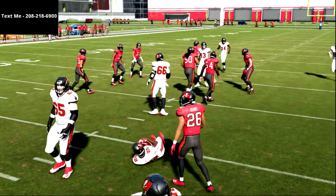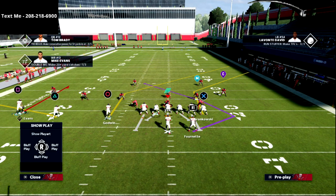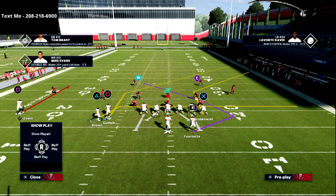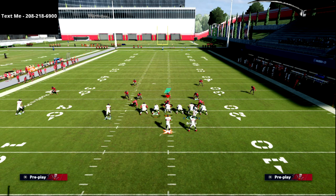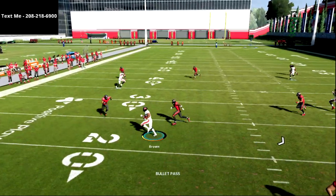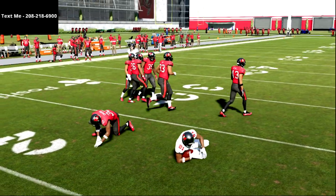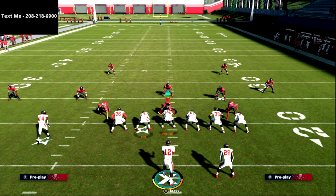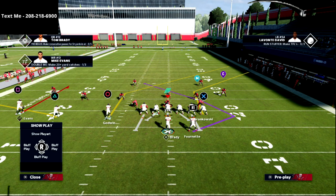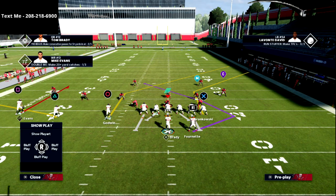Motioning receivers is a very popular tactic out of Trips Tight End to create mismatches. Motion snapping — hitting hike (X button) while the receiver is still in motion — is something Madden has changed a bit this year, but if I wanted to motion-snap Brown to the right and snap right there, I can roll out. You can also show your play art by holding left trigger and flicking the right joystick up.